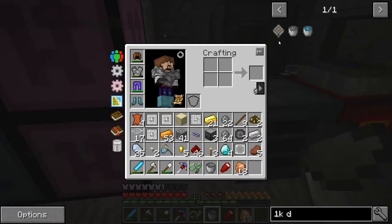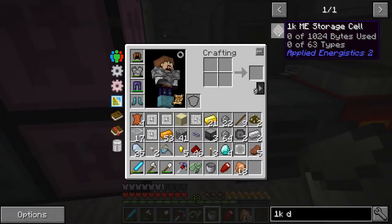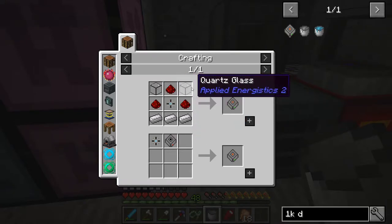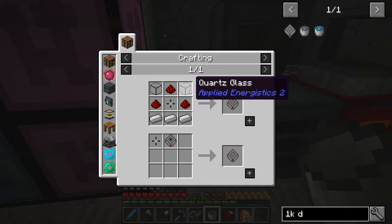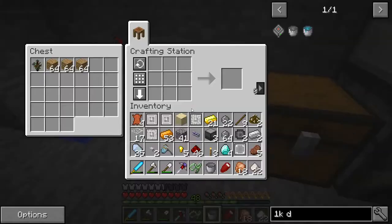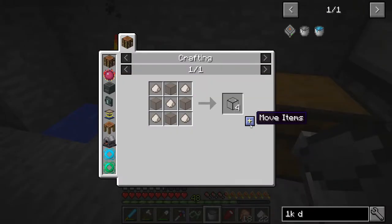So we're going to get started. I have this system right here with 10 slots, and we're going to make 10 of these 1k ME storage cells — these are the lowest level storage cells. It takes iron and redstone, which we've got. We're going to make up some quartz glass first; we need 20 pieces of glass.